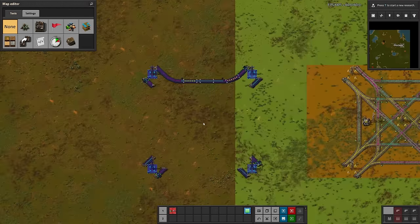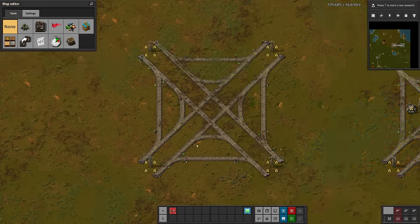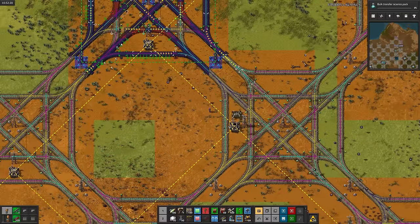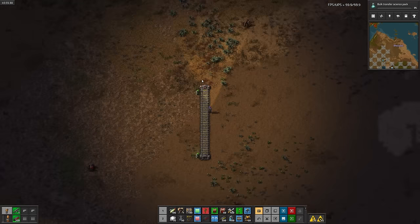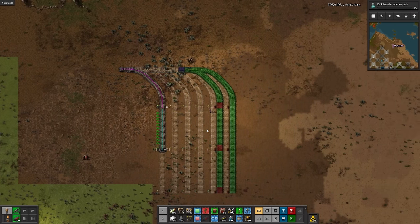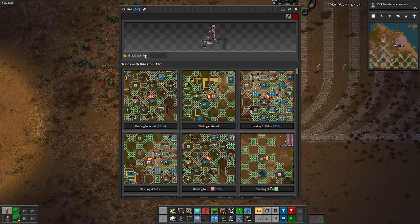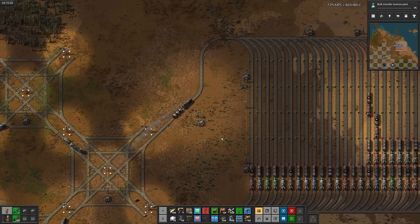We can also reduce the number of candidate paths for the trains to pathfind through by removing all of the left turns from the base. After a quick test fit in the rail base, let's tear out all the rails. Before we do that though, we need to move all of the trains out of the base so we can deconstruct the rails under them. So I'll build a massive holding station — a massive stacker with no output, and tell all of the trains to go to that station. All of the trains already have a refuel stop in their schedules, so I can just put a refuel station at the end and disable the train limit. Then I'll disable all of the other refueling stations and wait for all the trains to filter in.